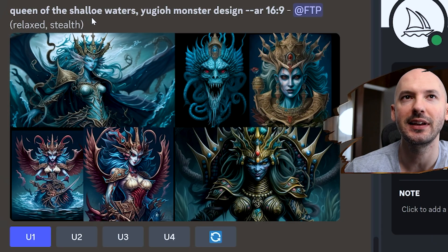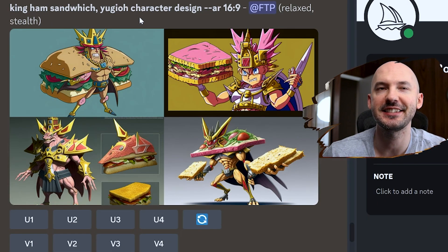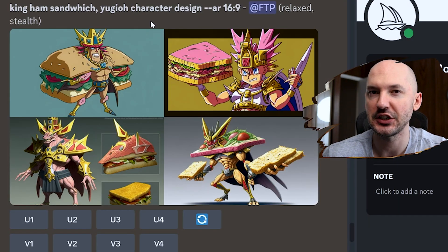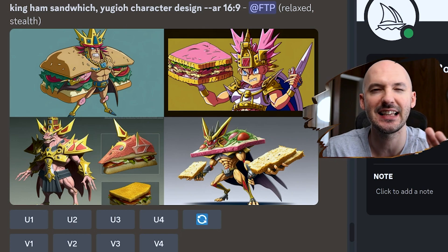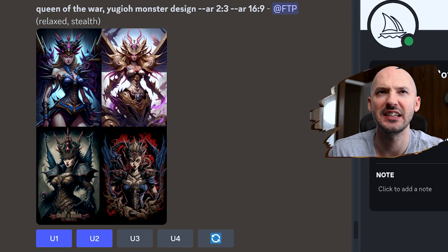Queen of the shallow waters — you can even spell things wrong and it doesn't matter. I love Mid-Journey. I tried 'king ham sandwich' with Yu-Gi-Oh! character design — didn't work out that well, and this is a good point to note: do not use 'character design,' because in Yu-Gi-Oh! there are characters and then there are monsters. We want to focus on the monsters. If you use 'characters,' you're going to get these humanoid looking characters specifically, and I think that's something you'd probably want to avoid. Look at this one: queen of the war, Yu-Gi-Oh! monster design.